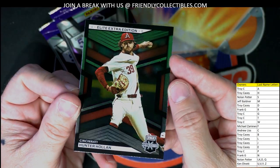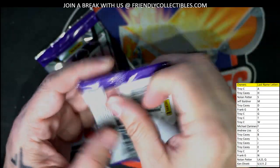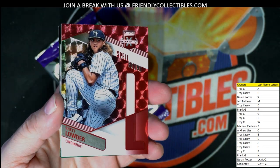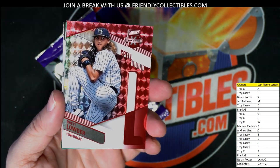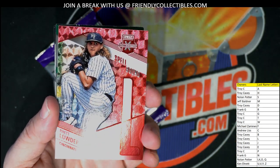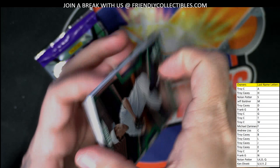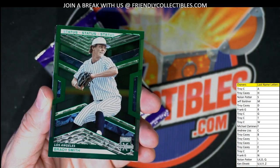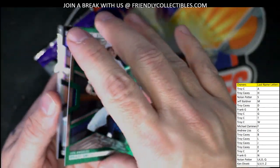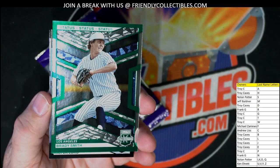We got a Hunter Holland. Next up — another Spellbound, Louder, going out to Troy C. Coming out to you — I wish they would have numbered these Spellbounds, I really do. Wouldn't have been much better if they would have been numbered. And that is Nolan P. — number 65 of 499.